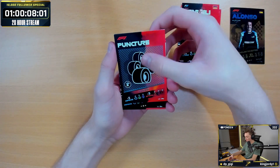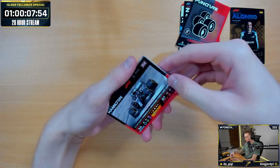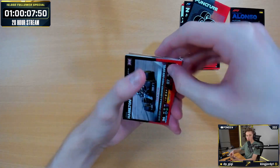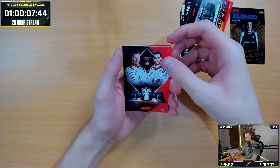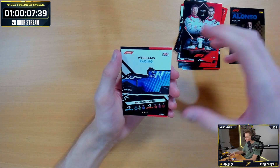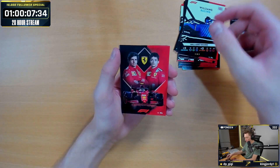We've got the Puncture strategy card. We've got a live action Lewis Hamilton from the Formula One Eiffel Grand Prix at Hockenheim. We've then got the Alfa Romeo team — I think the team cards looked better last season. We've then got the Williams Racing.